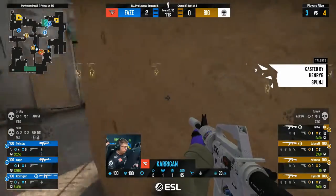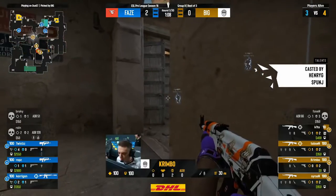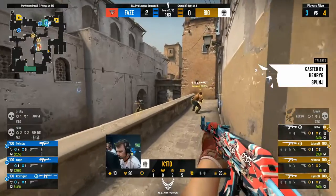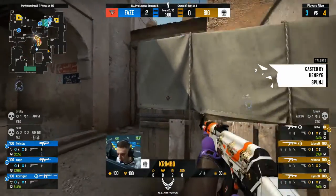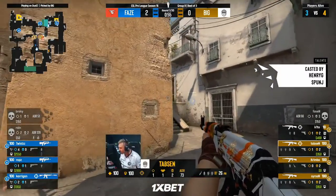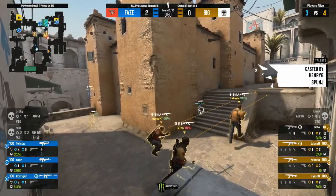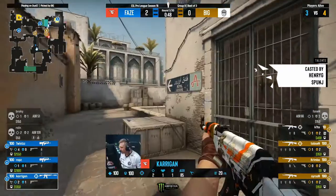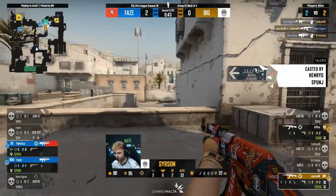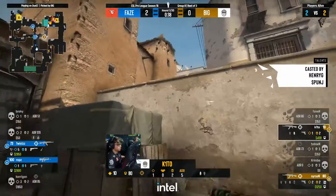Carrigan is pushing towards short, flashed in, doesn't see anything, but there are players all around him. The probe towards this area didn't really get him much — false info. Carrigan's going to have to stop them if they continue to go up short. They have so much utility for an A execute: the bridge smoke, one-way mollies towards the site, flashes. He has nothing. It's going to be a very difficult task. If BIG doubt themselves and go for a mid-to-B, Twist and Robs could try and lock this out. Carrigan stands tall, it's a one-for-one. Twist gets a kill, and now a winnable two-on-two with Keto low.